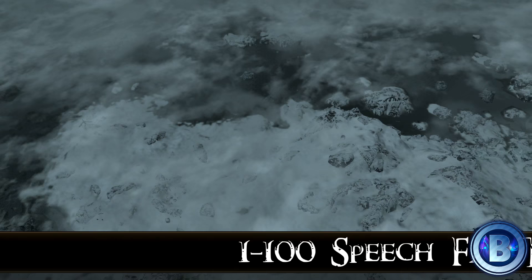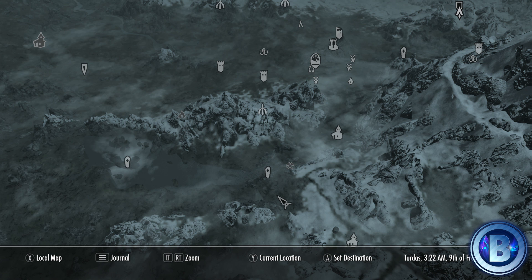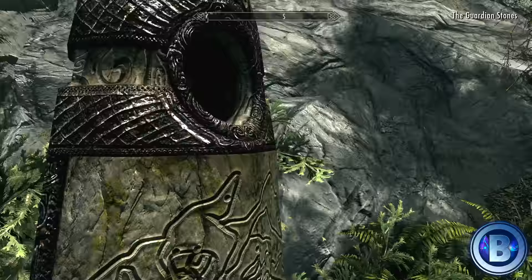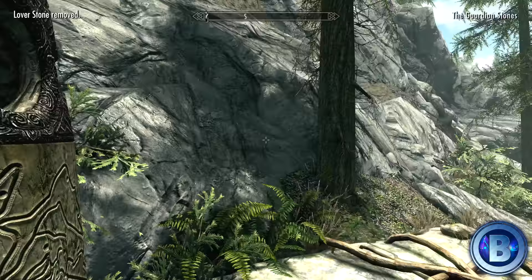Now there's two things you want to do at the start of this, and one of them is getting yourself up to Dawnstar, which is in the north of the Skyrim map. But firstly, you want to load up the Guardian Stones fast travel, and then load the Thief Stone on the left to get a 20% boost in your Speech leveling.